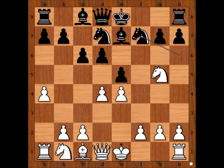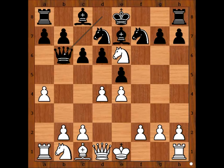Knight takes on f7. Can you see the move for white? Knight to e6, attacking the queen. And black played queen to b6.